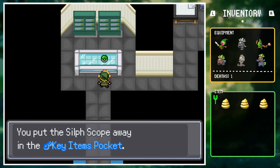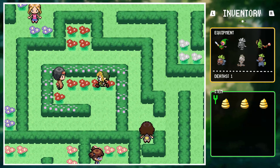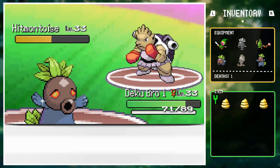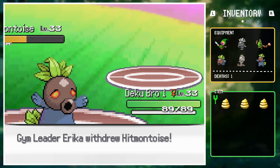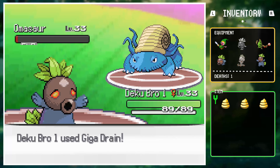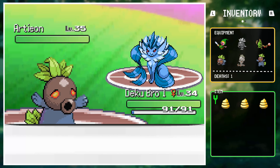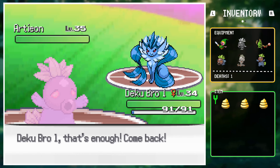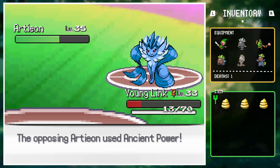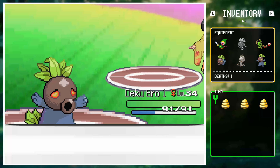Link grabs the Sylph Scope and heads to challenge his temporary travel companion and the Celadon City boss, Erika. She opens with Hitmontoise against Dekubro1. After Yawning and Giga Draining, she swaps into Omisar. Link persists with the Yawn-Giga Drain tactic, taking out Omisar with ease. Hitmontoise came back out and got finished by Giga Drain. Ardeon came out next — after Yawning it, Young Link used Sword Dance and Fury Cutter but survived a hit at 1HP, so Dekubro1 came back to Yawn and Giga Drain again to earn Link his 4th badge.